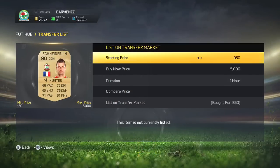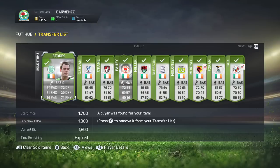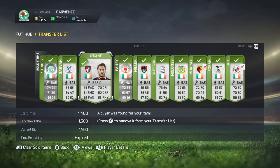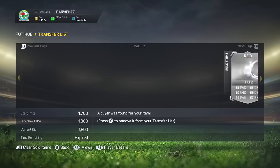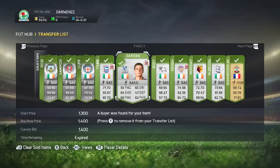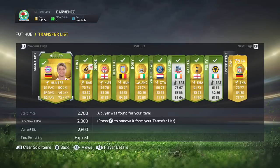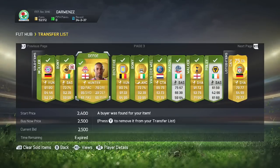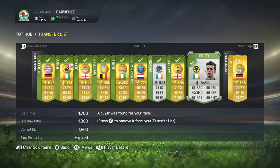We'll probably have an episode out later tonight, maybe about 6pm UK time. For the final deal we have a Schneiderlin. Coming back to the Irish method — I didn't want to show all of these listing out. The first two I showed listing out, basically I bought all these for a similar price on the buy now. I'll link this method in the description if you guys haven't seen it, as it really did buff up our coins and make us a ton.